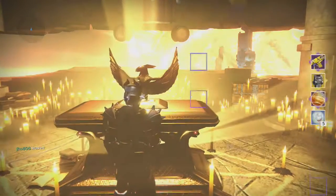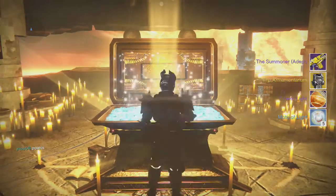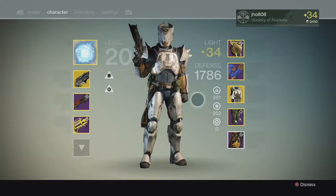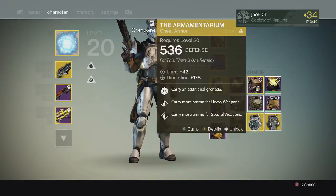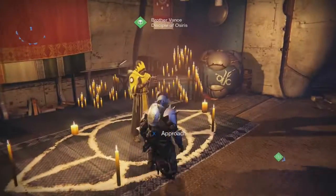Starting off on my first character, from the Lighthouse chest on my Titan, we end up getting the Summoner and an Armamentarium along with Motelite and an Etheric Light. I got another Summoner so I was kind of bummed about that, but I did get an Exotic out of the chest so that wasn't that bad — still waiting for my Solar Jewel of Osiris.